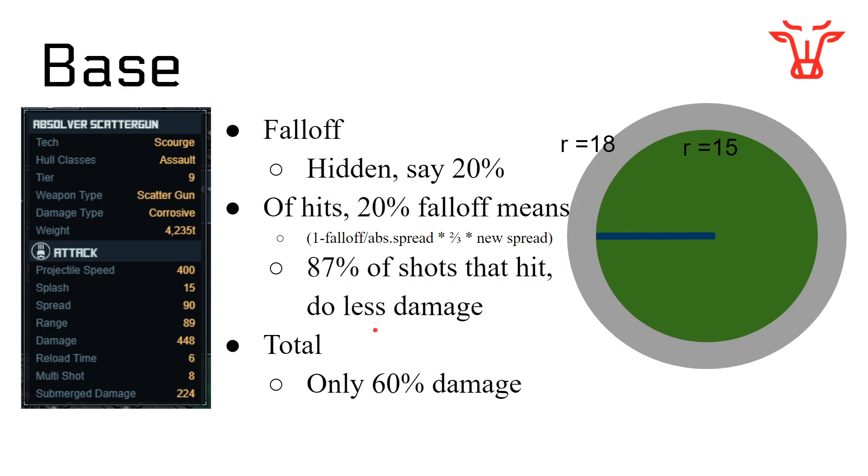Before we go further, things get a bit more complicated. I mentioned Fall-Off — that's a hidden stat you can't really see. How it works is: whenever you hit slightly further away from the main target, you do less damage. At maximum range, 20% Fall-Off means you're losing 20% of your damage, only doing 80% of the damage when hitting far away. Quick note — that might have been flipped, but it doesn't matter since we don't see this stat anyway. Basically, the further away you hit, the less damage you do.